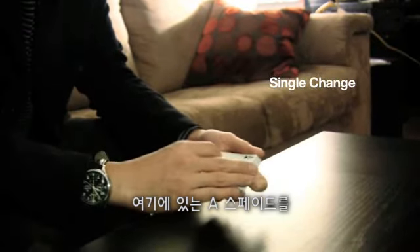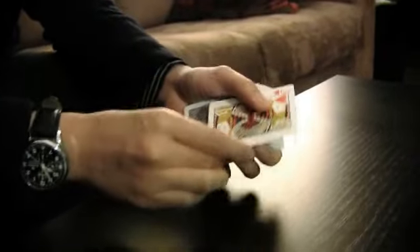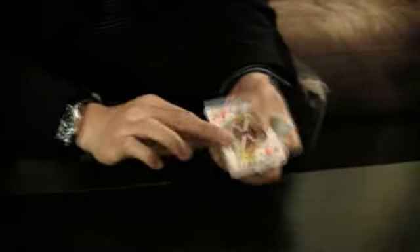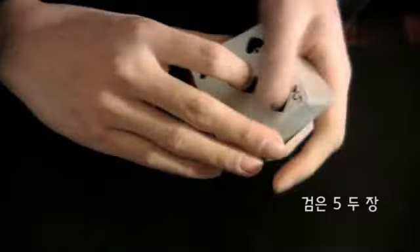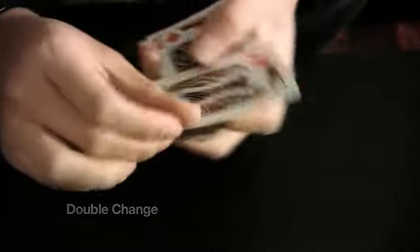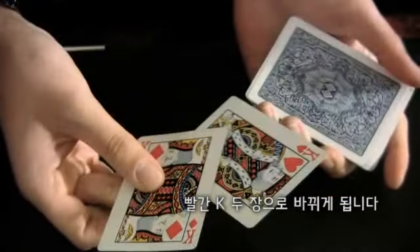We take a card, like the Ace of Spades, and all you have to do is give it a little spin like this and it changes into another card. Two black fives — all you have to do is give them a little turn like this and they change into the two red kings.